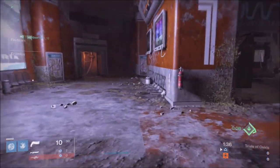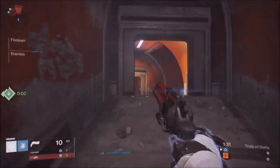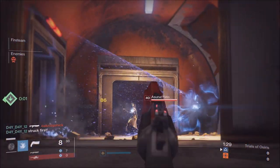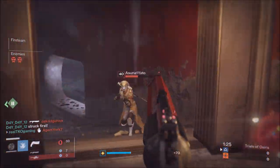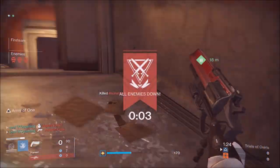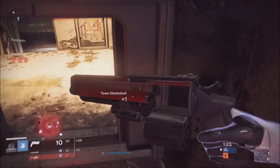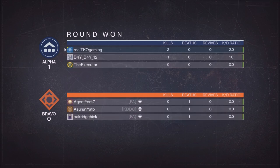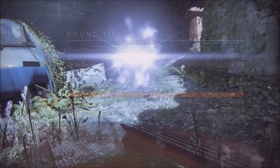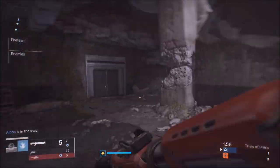Keep in mind we do a small giveaway every single video. For this video we're going to be giving away a Union of Light emblem - it's a super rare Destiny emblem that many many people want. All you got to do is like this video and comment down below your favorite Trials of Osiris weapon followed by hashtag Destiny. Make sure you are a subscriber to the channel so you can get a direct message on YouTube by us.